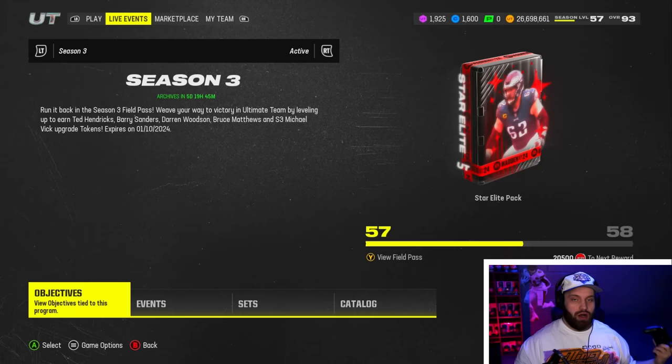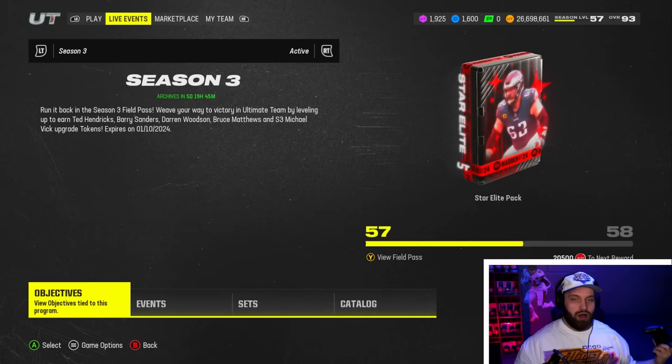If you are looking for cheap fast Madden coins to build that god squad you always wanted, head over to my sponsor Easy Mutt and use code 'chew' for five percent off your order. The link is in the description.